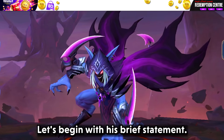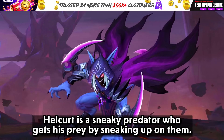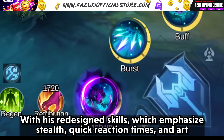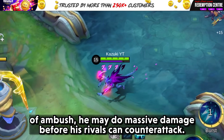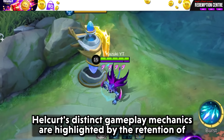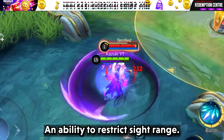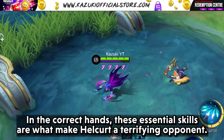Let's begin with this brief statement. Halkert is still a predator who gets his prey by sneaking up on them. With his redesigned skills, which emphasise stealth, quick reaction times and art of ambush, he may do massive damage before his rivals can counterattack. Halkert's distinct gameplay mechanics are highlighted by the retention of the distinctive Stinger's stakes and ability to restrict sight range. In the correct hands, these essential skills are what make Halkert a terrifying opponent.